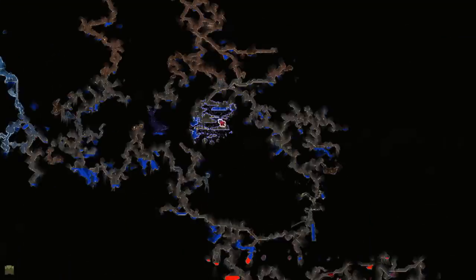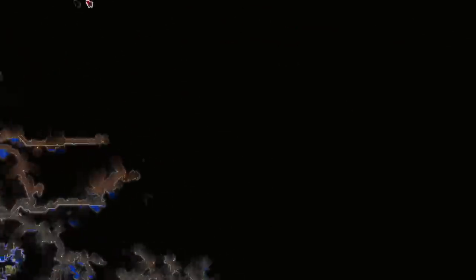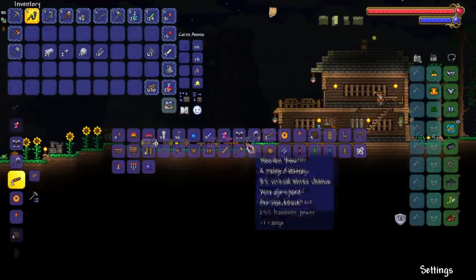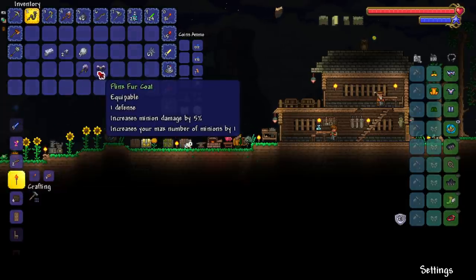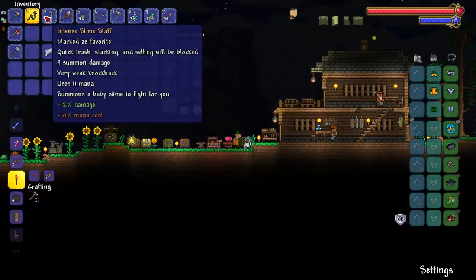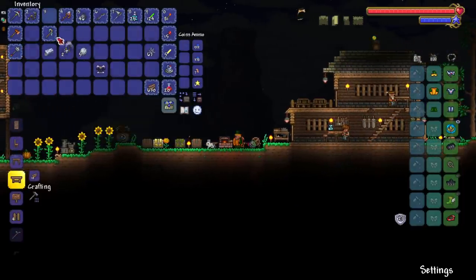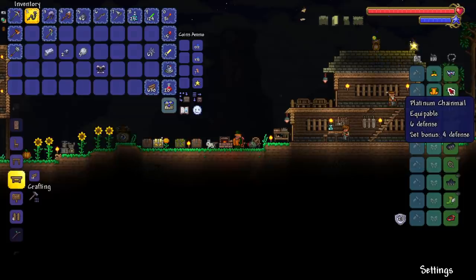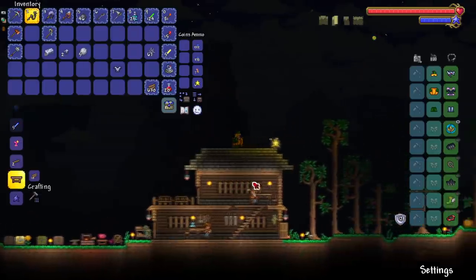We need 10 platinum bars - it's not looking good. And then we need 10 silk, so I do need to get my hands on some platinum. I'm going right back to the snowbine because I definitely emptied out this area. Let's go ahead and finally craft this stuff. First the staff - boom, there's the staff. Then the coat - boom! Increases minion damage by 5%, increases max number of minions by one, and we get one defense with it.